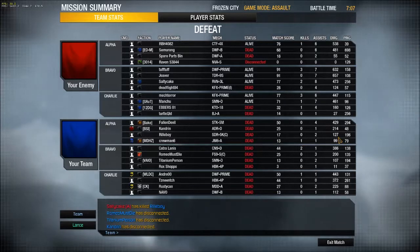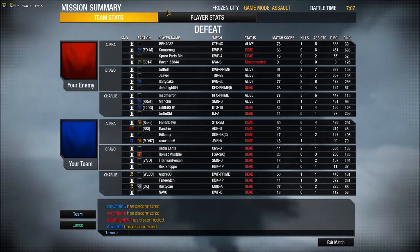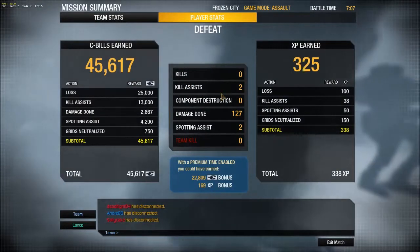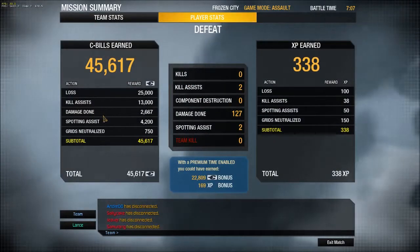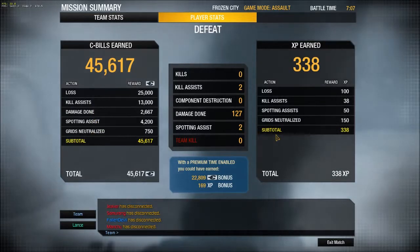127 damage — no wonder I didn't do that much damage since I was using light machine guns. 2 kill assists. Kill assist, damage, spotting assist, grids neutralized — loss and all that.